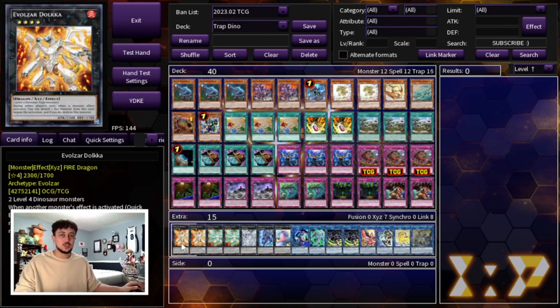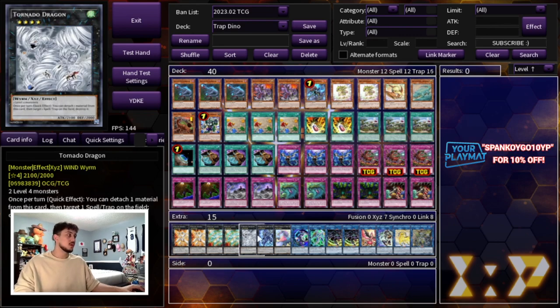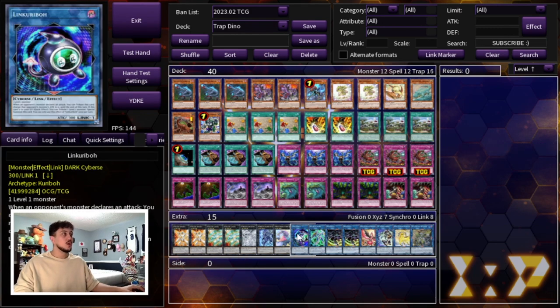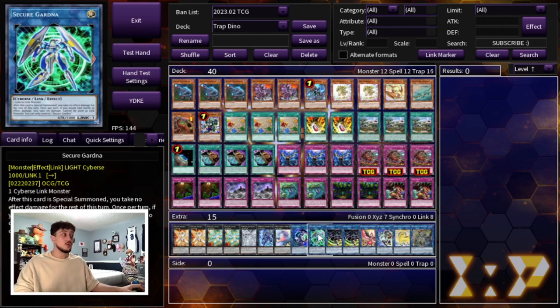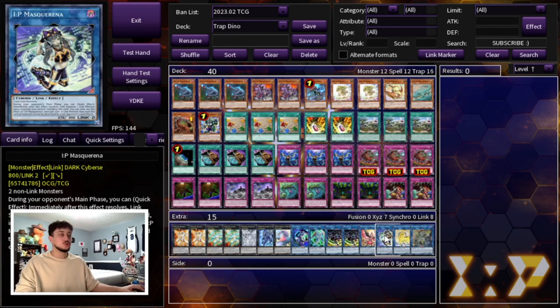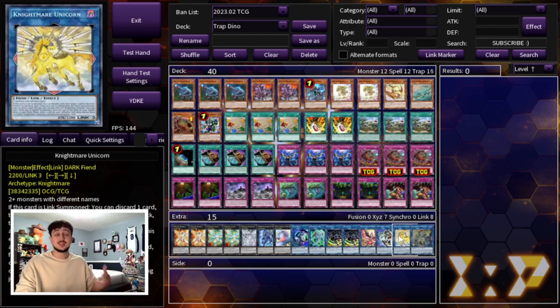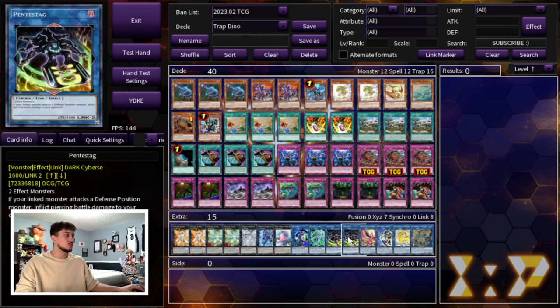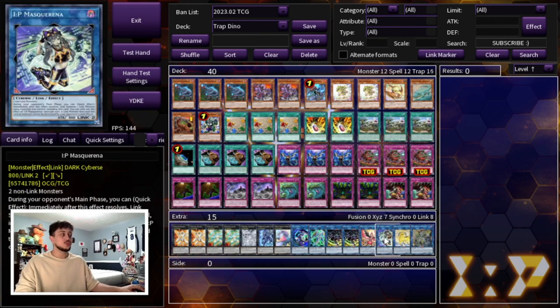Moving on to the extra deck — I don't need to go too in depth, it's pretty standard Dino stuff. We're playing two Dolka, two Lagia, one Tornado Dragon, one Dugares, one Boguska, and we're not playing Dweller. One Link Kariboh and one Secure Gardener help get a Link Monster in the Graveyard for Double Evolution Pill. Two Pentastag because you're often OTKing with this card. One Phoenix, one IP Masquerena, Unicorn, and Axis Code Talker as toolbox options — most of these are Prosperity fodder but useful depending on the matchup.